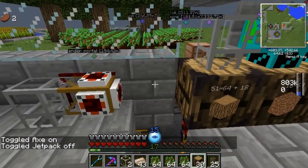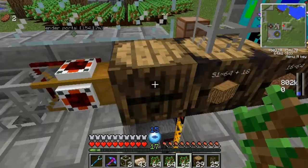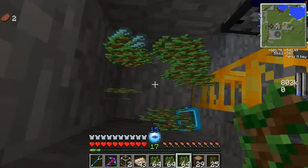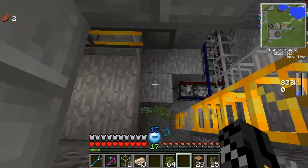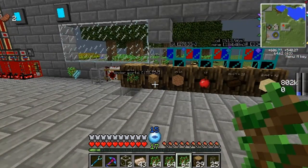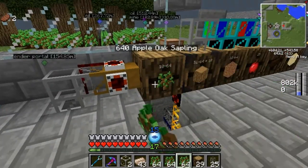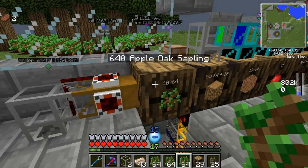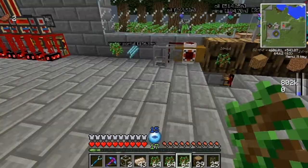Down, back again we go. 10 stacks of 64 — I thought we'd have more. Why are you not working? These are the saplings — these are the glitch saplings. Some of these saplings do not... as you can see, some saplings have different rendering.